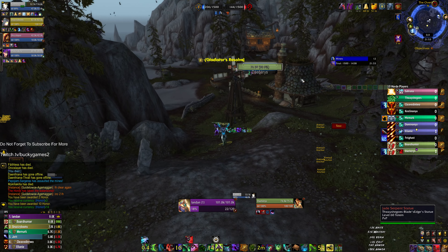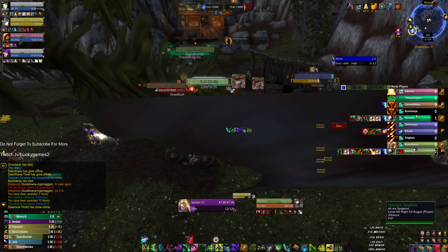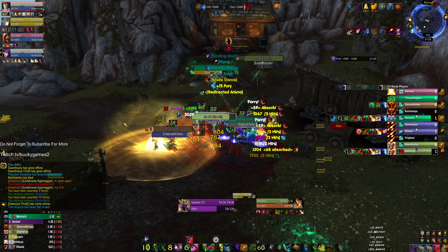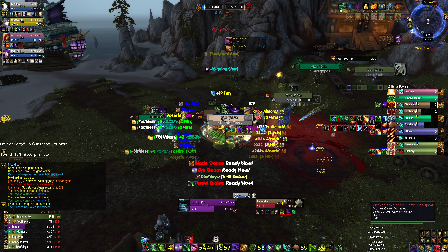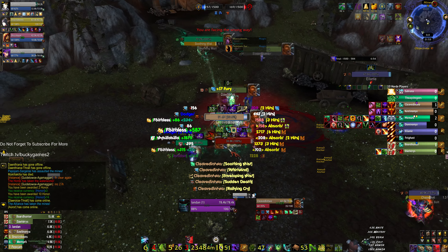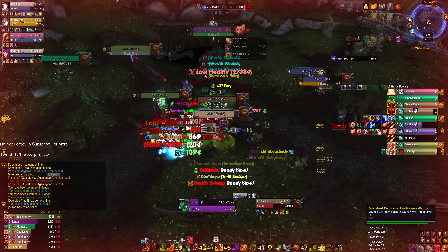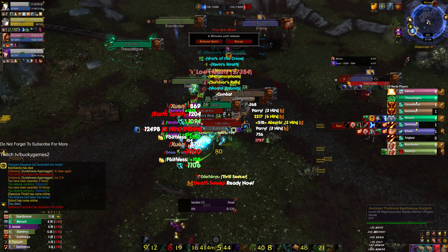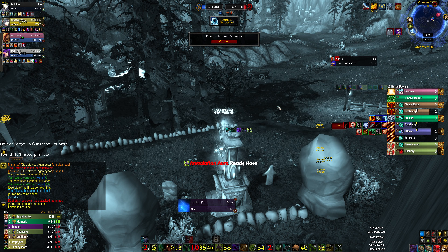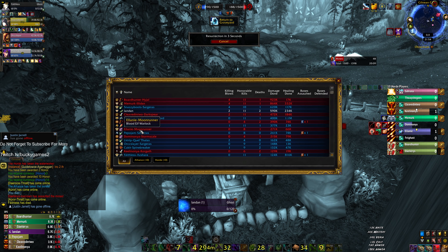Yeah, it looks like they're already over here. Snazzy Boots the assassination rogue passed us up. Let's try to get away from this guy — get a nice backflip charge there. There's just way too much damage there. Way too much damage — we tried at least. There's not much you can do when you're the only one standing over there.